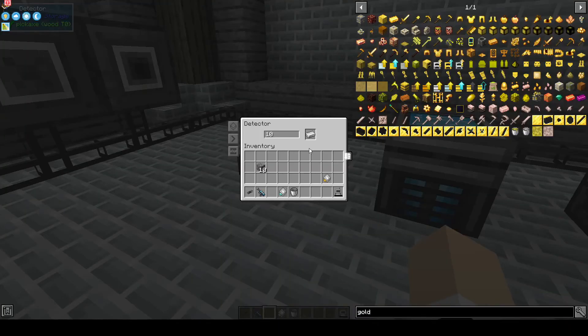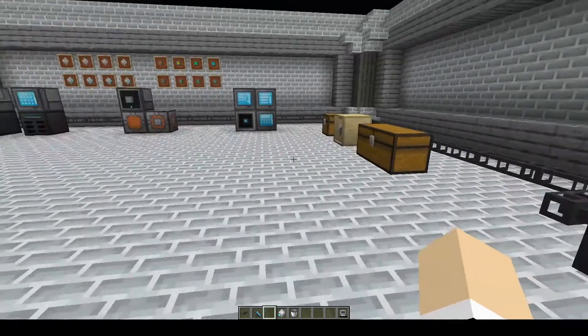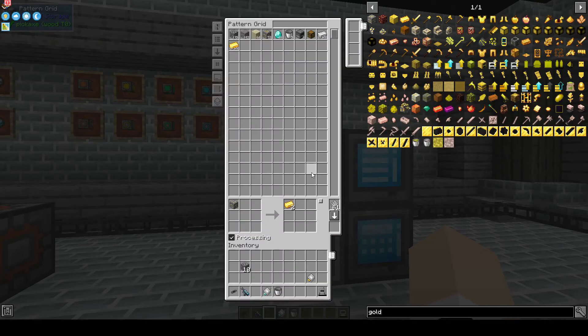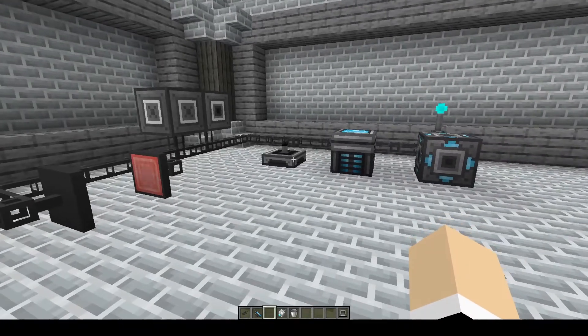The detector is there to emit a redstone signal based on an item and the amount you want to detect. You can change the mode to emit the signal when it's at the number, above the number, or below the number. I have it set to 10 for iron ingots. If we craft 10 and hit start, once it reaches 10 it should light up.